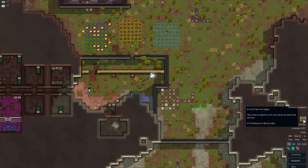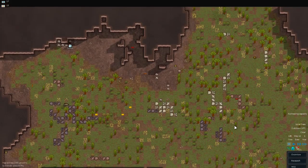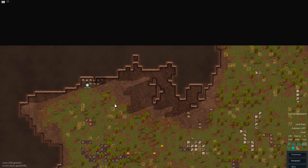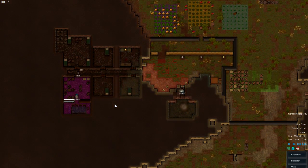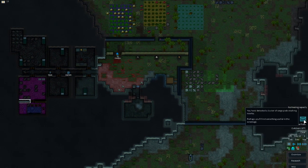The solar flare has begun — the intense radiation will shut down all the electrical devices. Oh dear. I'm actually mining up there as well. At the start of this game you are quite limited with the actions you can do, because you've only got a few colonists. I'm just pretty much not bothering about resource management and stuff.